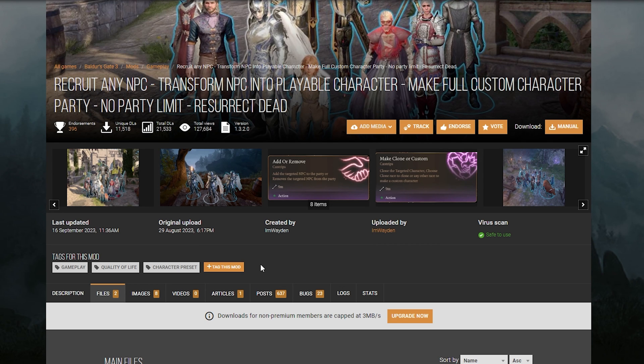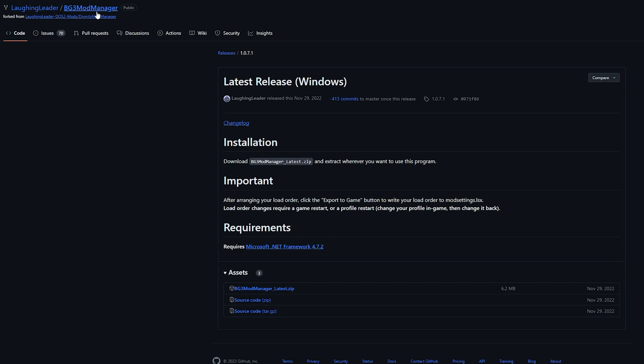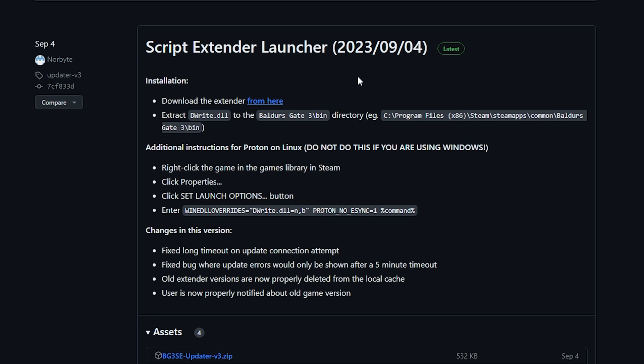You'll need all these mods, so make sure you download them. In addition to that, you'll need two tools. The first tool is the Baldur's Gate 3 Mod Manager. The second is the Script Extender, which allows you to run the more complex mods that change how the base game functions.